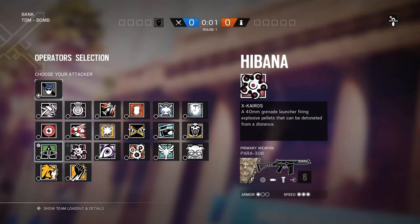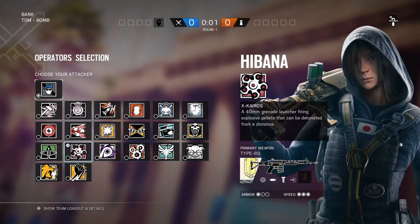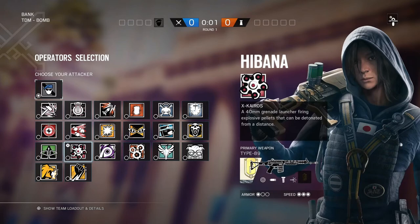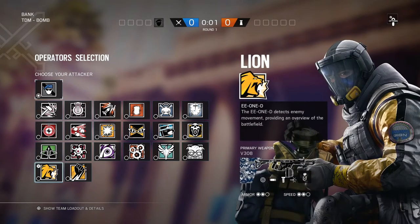Starting with our team composition: we're gonna be taking Hibana since there's a lot of hatches we need to get through. Bank is a roamer-heavy map so we're definitely taking Jackal, and with his shotgun he can take out those soft hatches. Jackal and Lion make a dynamic duo that'll take out any roamer. For our fourth pick we're taking Capitão or Ying — they're great because they have smokes and can help get control of Red Hallway. For our final pick I really like Monty since he makes planting the diffuser a lot easier, and once the diffuser is down that's when Lion becomes a nightmare for the enemy team.